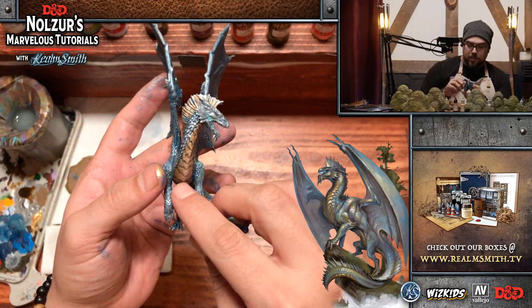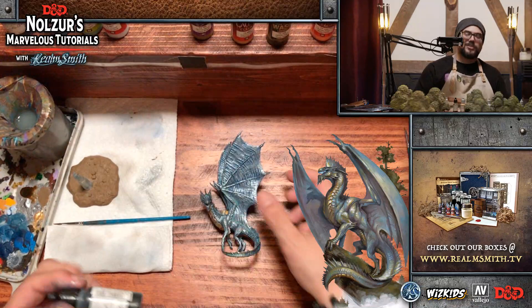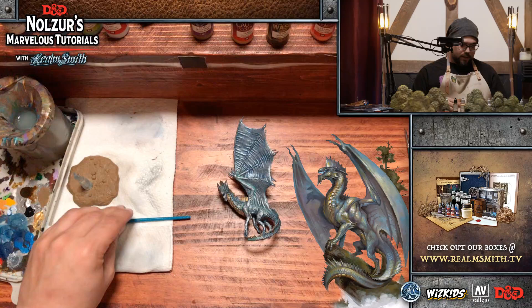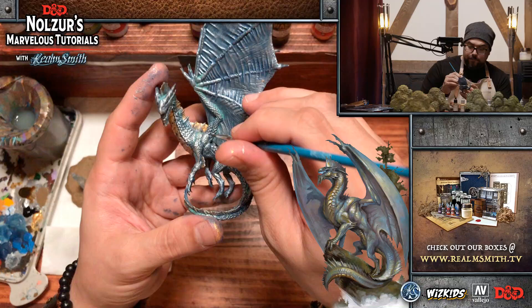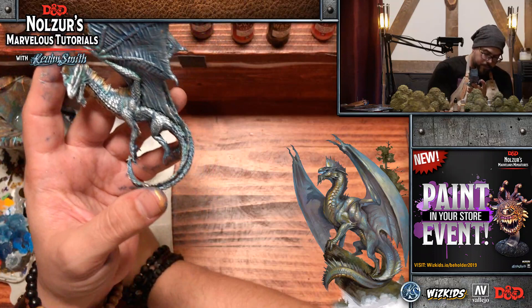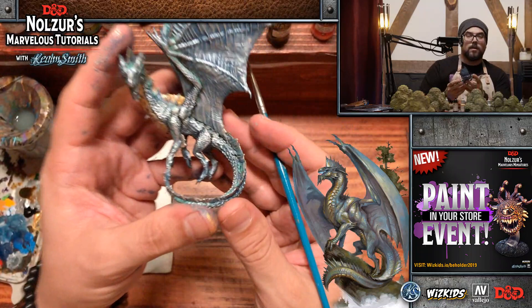This came out a little lighter than I wanted. I added black wash on the paint list just in case, and now we're almost done and about an hour in. I'm going to use the black wash to add some delineation in between the wings where they meet the body, and where its arms extend and meet the wings — just to bring back some of that definition since the dry brush washed it out a little.